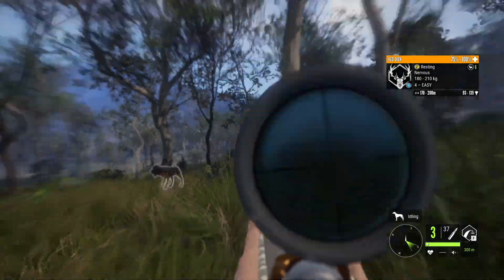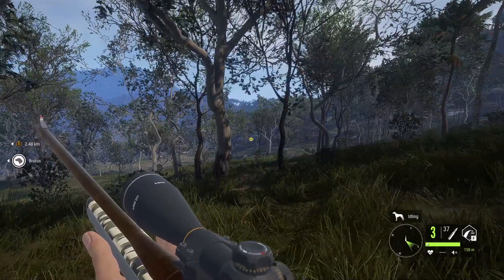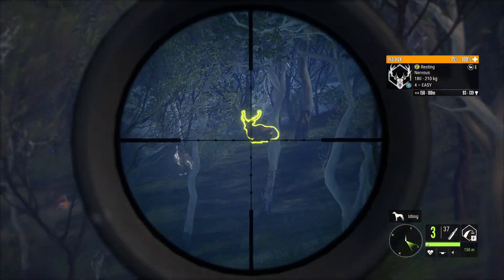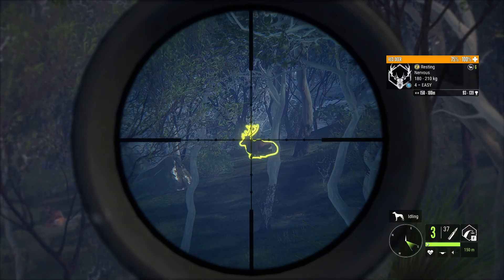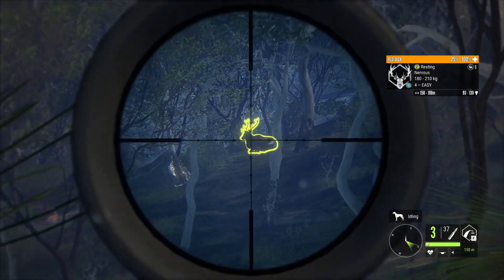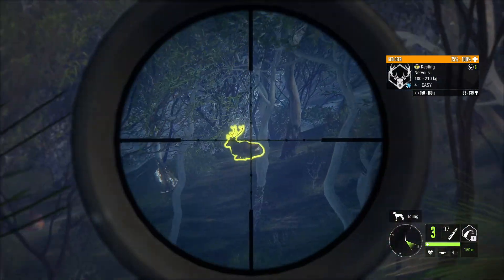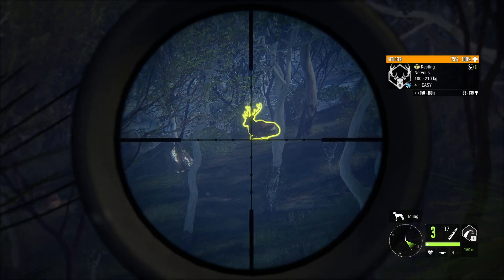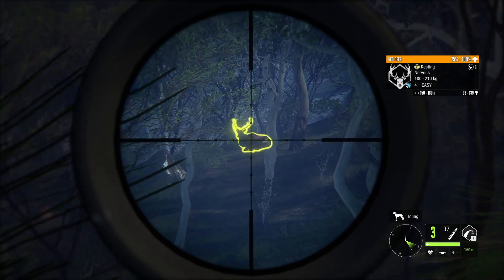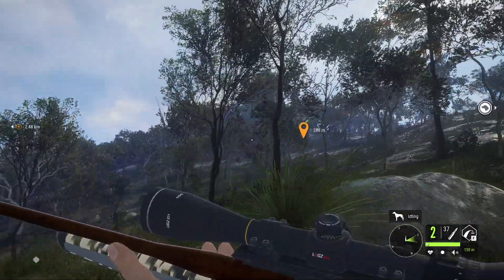We've got a red deer over here, a little bit far away, but that's all right. I need to adjust my zero so we're within the proper range — I am getting fairly decent at remembering to do that. I do have the perk that allows me to estimate distance better, gives me a narrower range. I'm going to assume I'm close enough. Should be in the lung — yep, there we go!